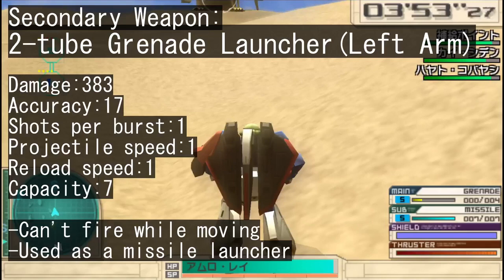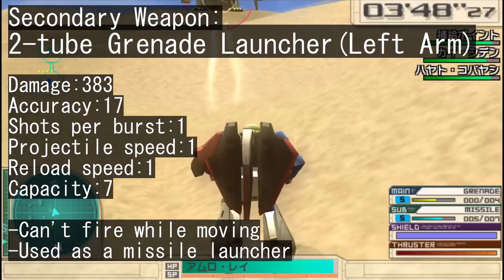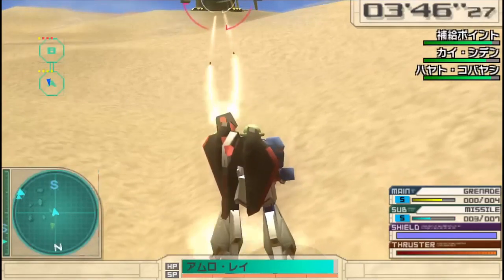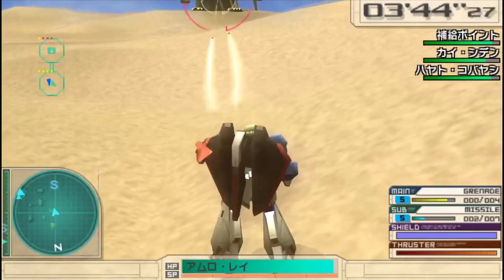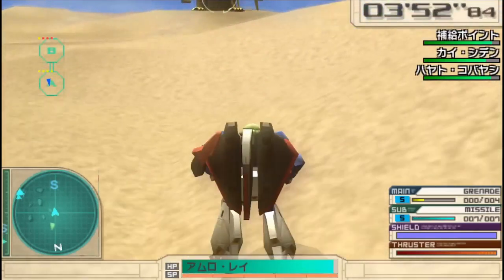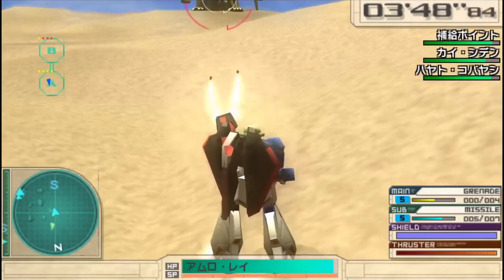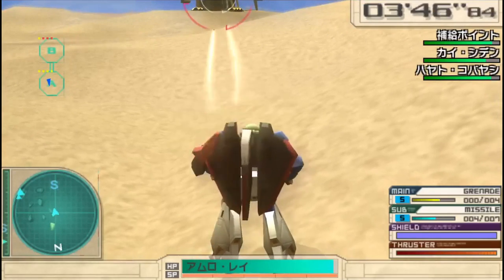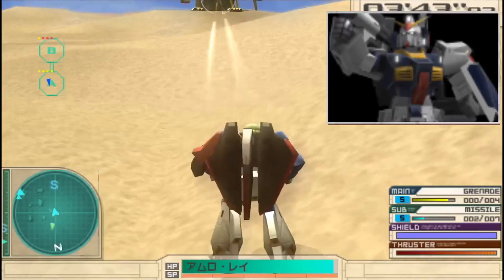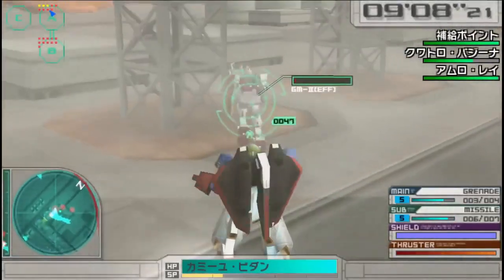Unlike the original Zeta Gundam, you don't get the head Vulcans as your secondary — you get something much cooler: more grenades. Well, technically grenades. While you do fire them from the launcher on your left arm, the so-called grenades are listed as missiles and perform a bit like the shield missiles from the Mark II. It does stop you in place for a brief moment as you fire it, though.